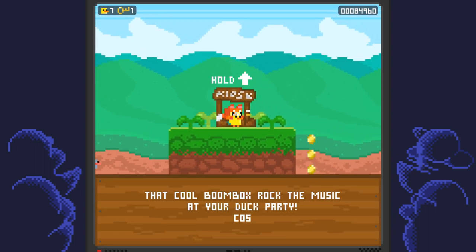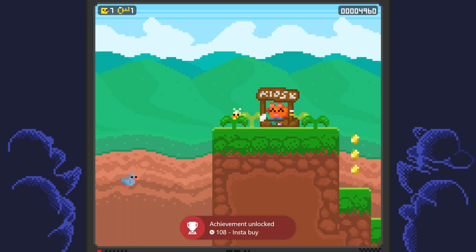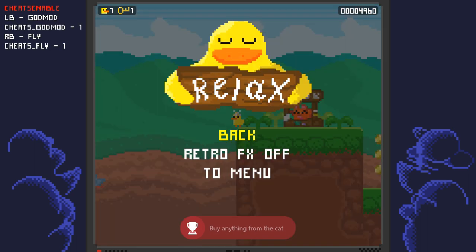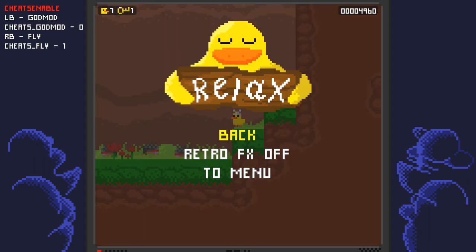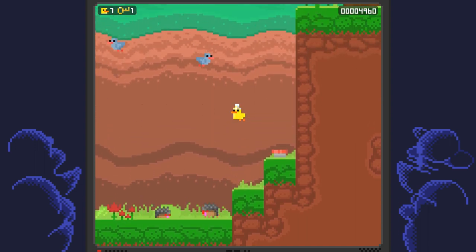Once you get to the cat, you can buy the upgrade by pressing up on the d-pad. It costs a total of 80,000. If you don't have enough score, you can go back and collect more coins. Or you can turn off god mode, let the enemies kill you, and you'll respawn at your last checkpoint — but you'll keep your score and all the enemies and coins will respawn, so you can grind out more score. Just make sure you don't run out of lives or you'll lose all your score and have to restart.